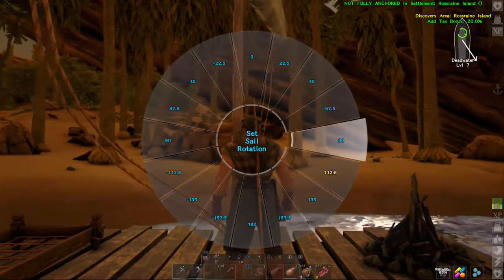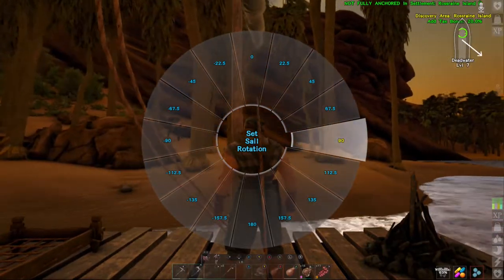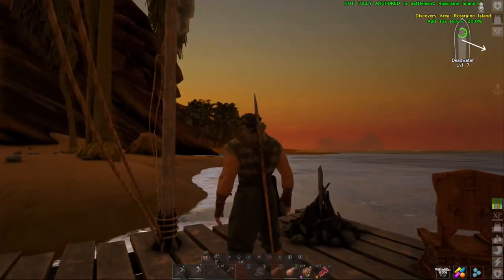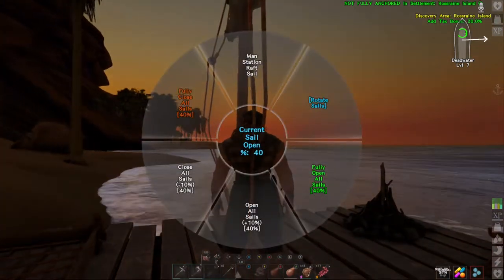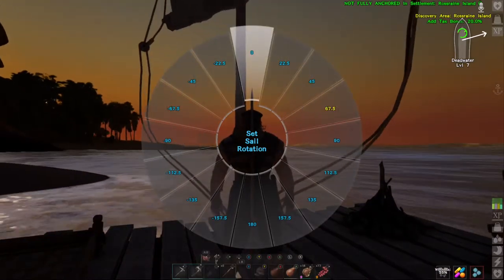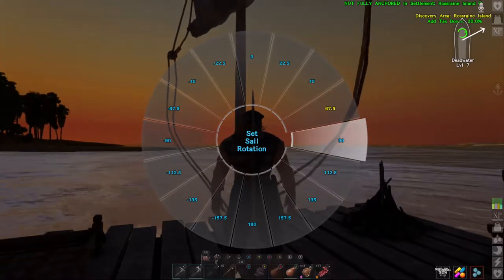We want to turn 90 degrees, so we're turning 90 degrees — actually probably better off at 112.5. So that's going to make you turn in the direction that you're rotating the sails. If you want to go straight just go to zero. And that's what I was doing wrong in my first video.